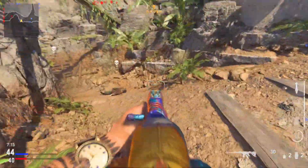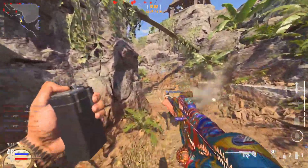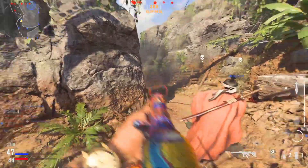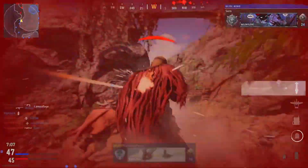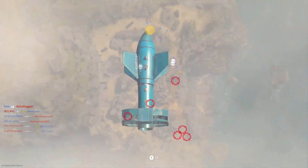There are three different Camo Glitches in this video. The first one is the most OG one, and then I'm gonna show you guys a second glitch if the first one doesn't work for you - and that second one is a new method.